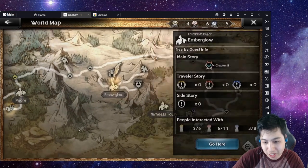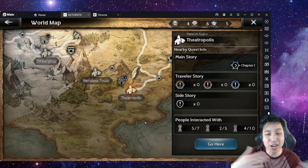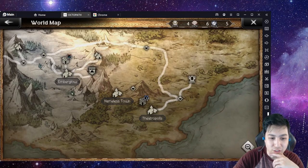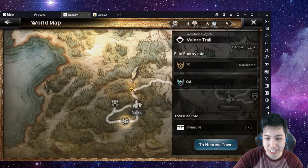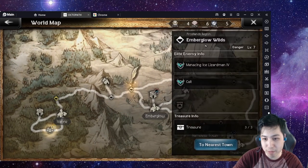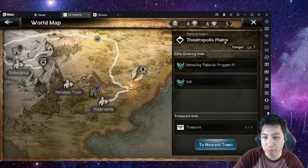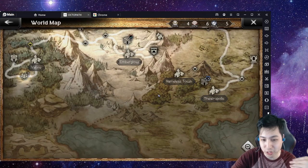For power you start here, and for fame you start there — it doesn't really matter which one because you can jump from one to the other. Each starting area has a few spots nearby with a level one cat. This one has a cat right here in Valor Trail, Ember Glow Wilds has a cat, and Theoropolis Plains has a cat. So you can pretty much just go here and farm them every day — it's a nice way as a beginner to get through it.